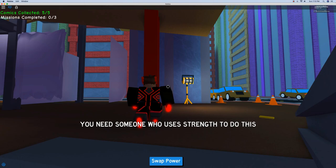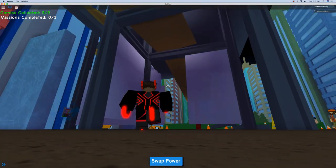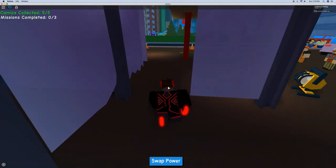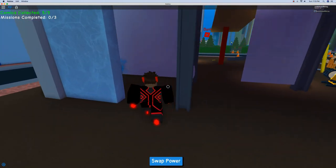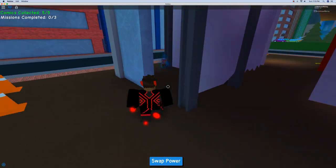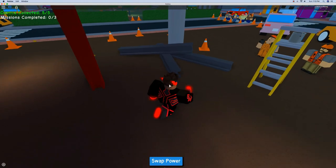Okay guys, so here I am. The first comic should be right here. Just make sure you don't go a floor too high or anything. All you have to do is when you get to this little construction site, just go around to the back. I didn't even see it at first — I was all the way up there and then I looked down like, oh yeah, there's the comic.